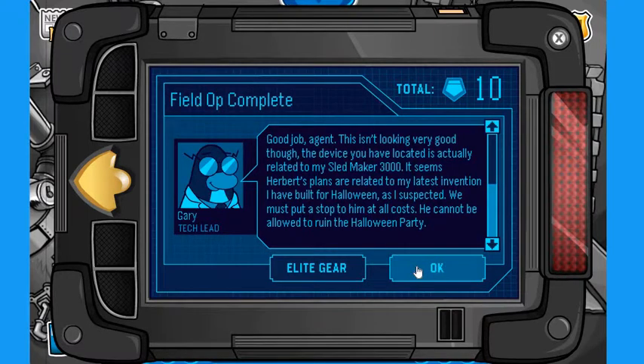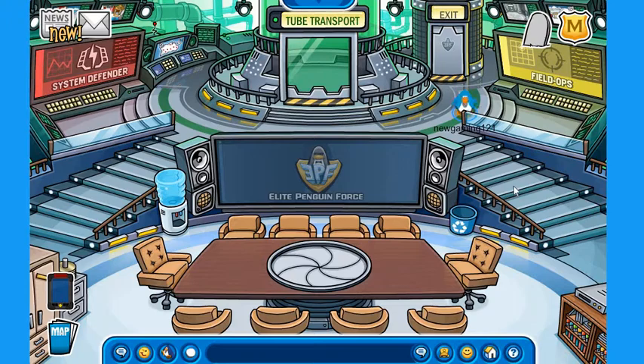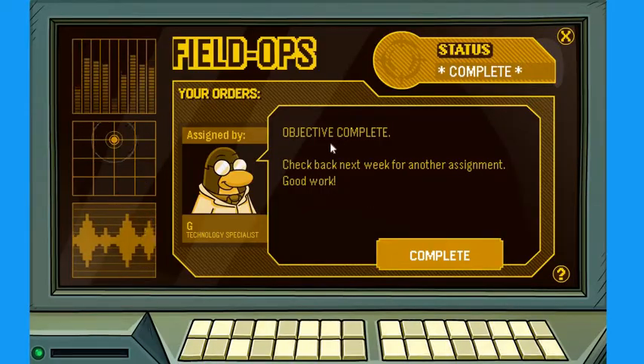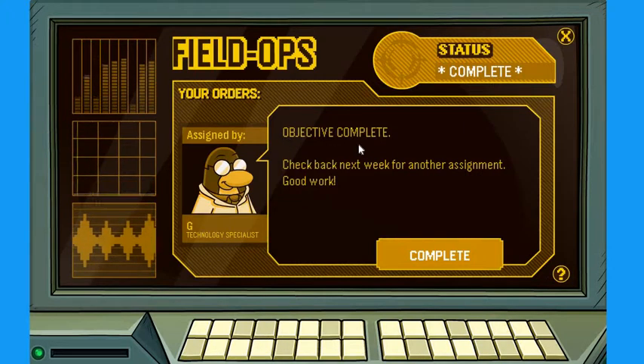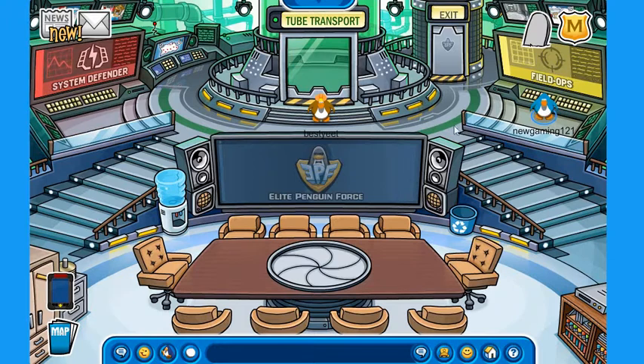I'm going to click OK here. Sometimes it just does that — I'll just click that. And there we go. If we go up to the Field Ops again, it says: 'Objective complete. Check back next week for another assignment. Good work.' So let's go complete that.